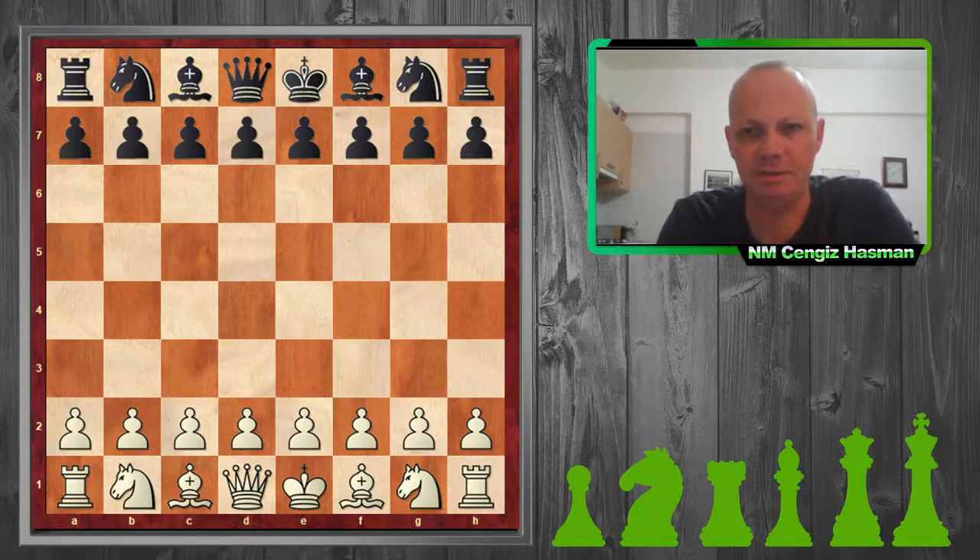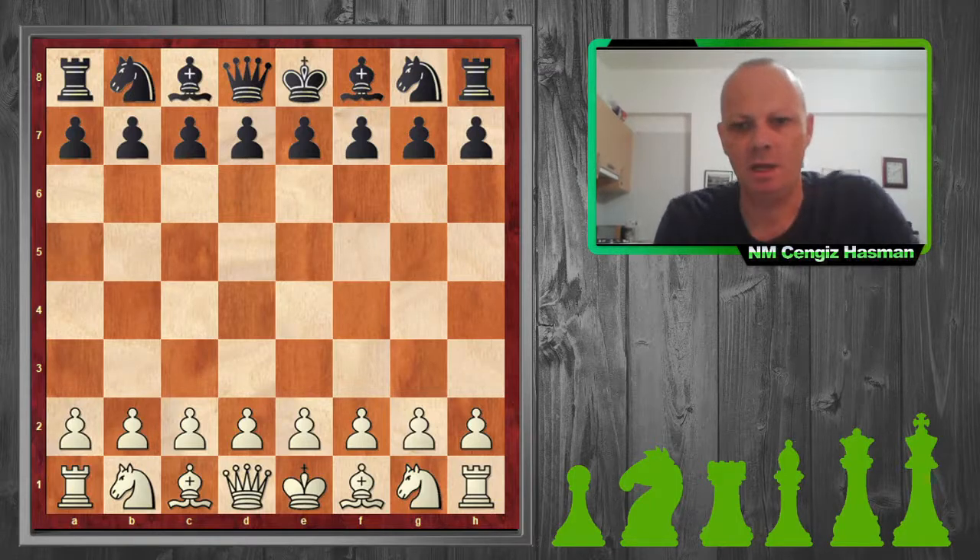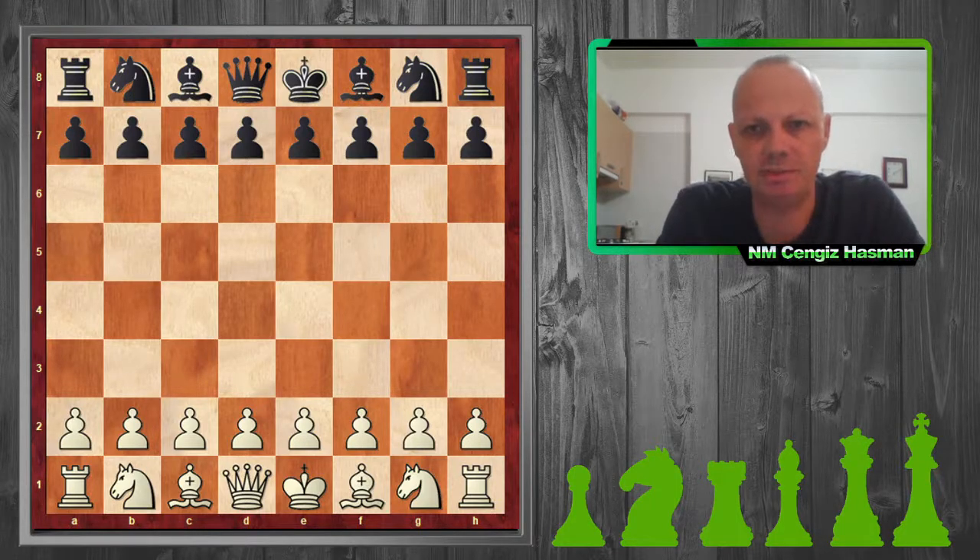Hello everybody! This is National Master Genghis Sassman from Northern Cyprus. Today's topic is how to draw against a strong Grand Master.